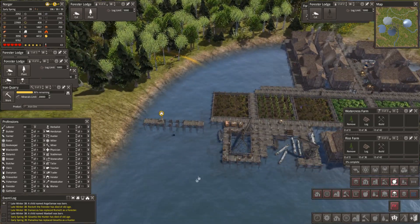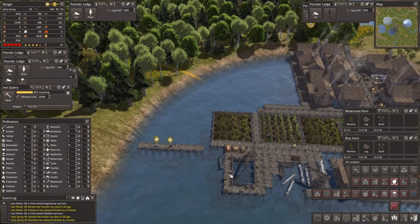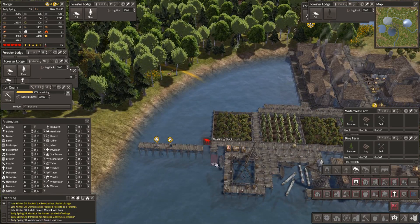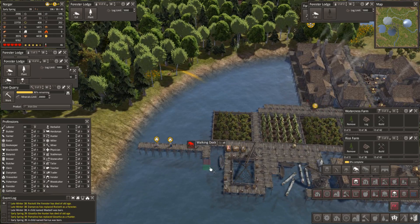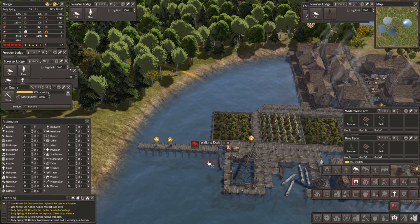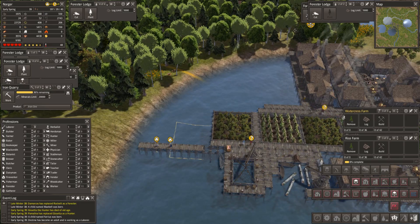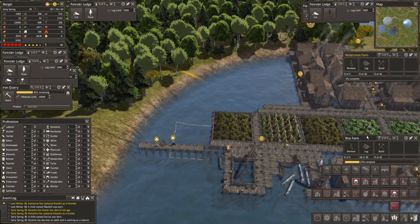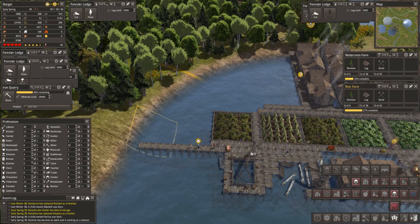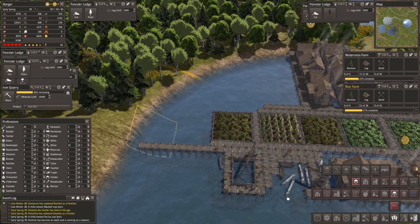We have 44 labourers — that's fine. I've got... no, the must — yeah, it's being built. Wait there guys, it's being built. And that's being built too. The rice farm's being built — you're all right. You're all linked in.